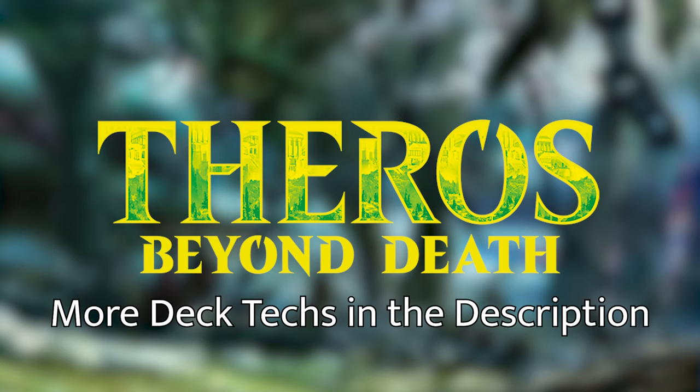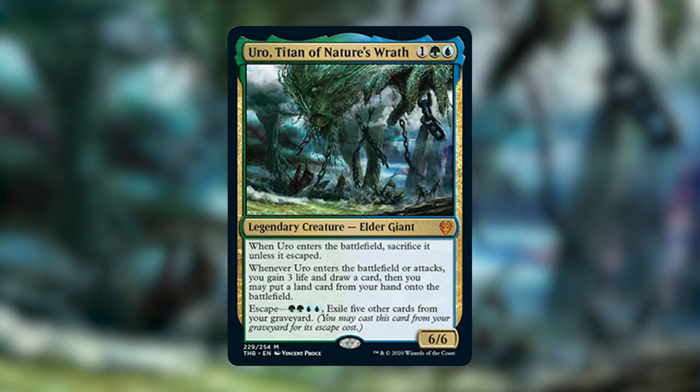I've included links in the description — the likes of Siona, Athrios, Purphoros — you'll find it all in the description. For this week's deck tech, I will be talking about Uro, Titan of Nature's Wrath.